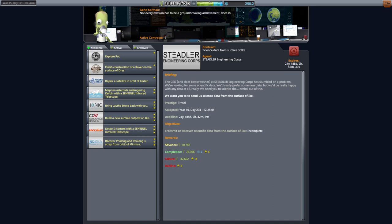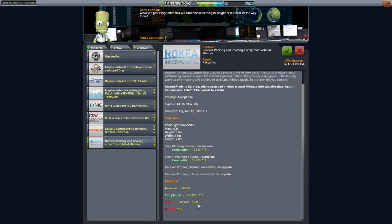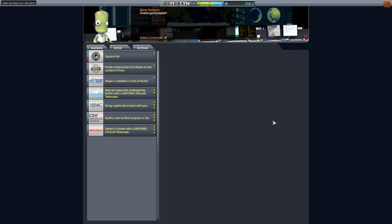So I want in this video to go ahead and start ISRU on Minmus. Fortunately, we have this contract — Recover Flong's Scrap from Orbit of Minmus. Well, with a name like that, we can't possibly ignore it. And it's pretty lucrative too. The scrap doesn't look too huge, though 2.8 meters is an interesting size. We'll definitely take it, and we are going to use that as an excuse for building up our ISRU in the Kerbin system.